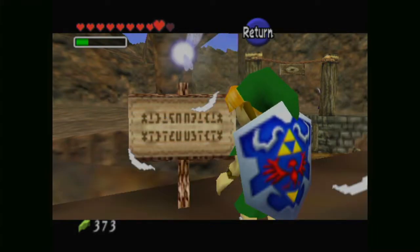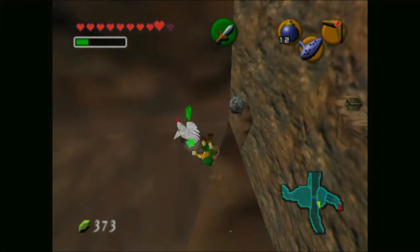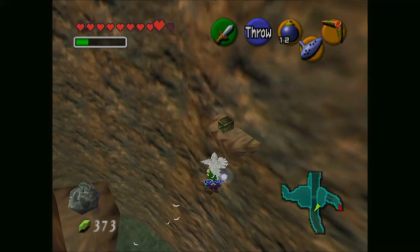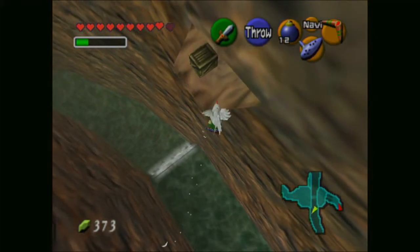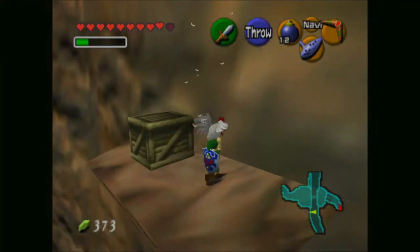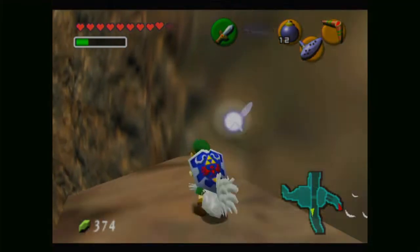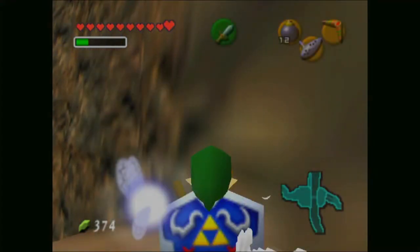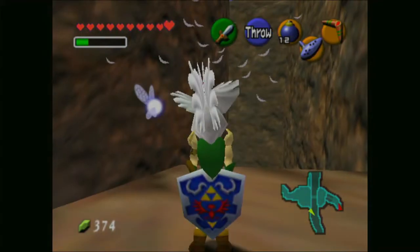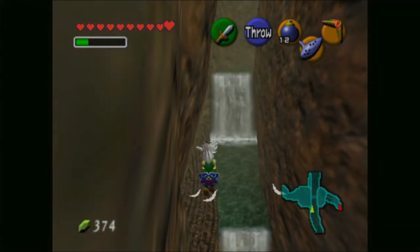No diving allowed — well, we'll see about that. Cuckoo, please don't run away from me, I need you. Let's jump over here with the Cuckoo over to this little platform with the box. I want to drop you, roll into this box, and probably grab you again because there's a piece of heart here. So let's grab that piece of heart — if you can't manage to grab it, you have to go down the river, which will take you to Lake Hylia.